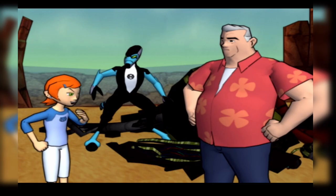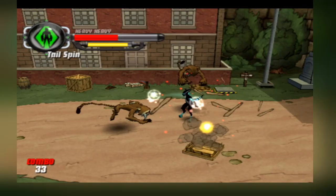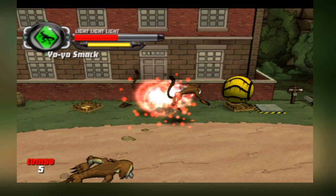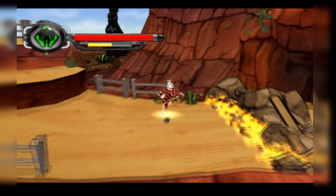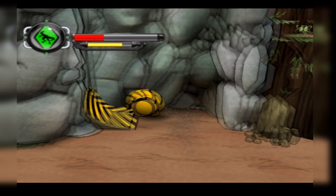Considering it's a Ben 10 game, you'd expect to be given access to 10 aliens. While the number of aliens is disappointing, all 5 actually feel different from one another. Forearms is more of a brawler, Heat Blast is all about area control, and Cannonball is more kinetic and moves around the battlefield. Additionally, all of the aliens have unique abilities to traverse the environment and solve puzzles: Forearms can move heavy objects onto pressure plates, Heat Blast can put out fires and glide in the air, Accelerate can use timed pressure plates and run through doors before they close, Cannonball can shoot up ramps to reach new areas, and Wildvine can swing from special vines.